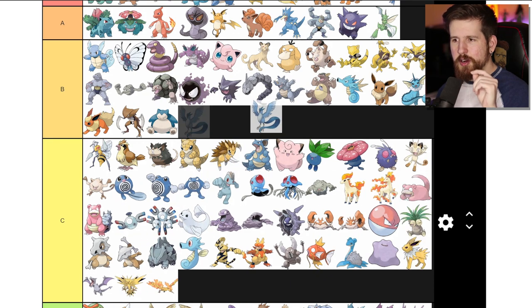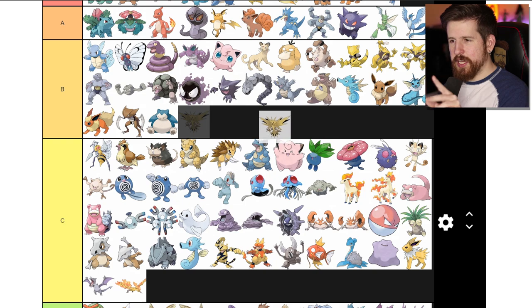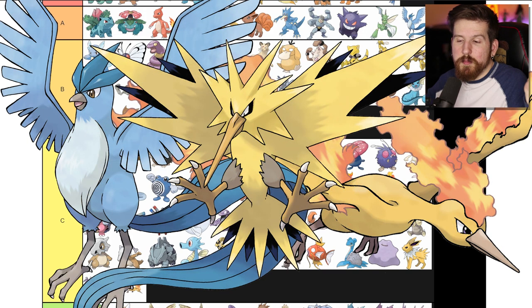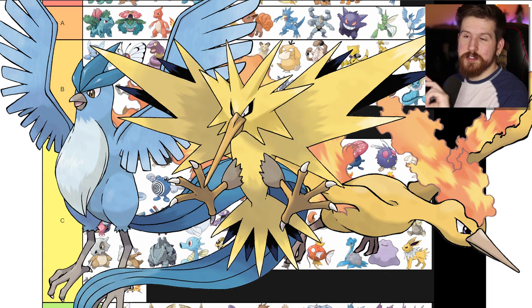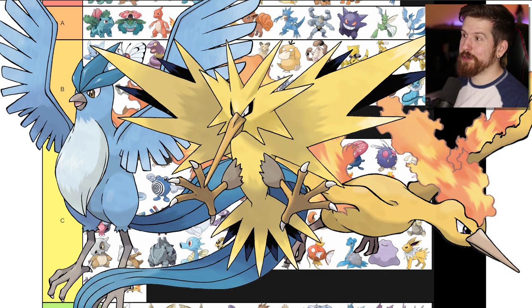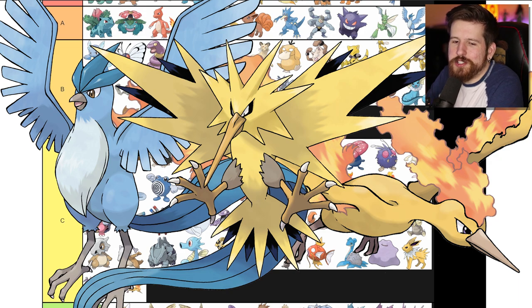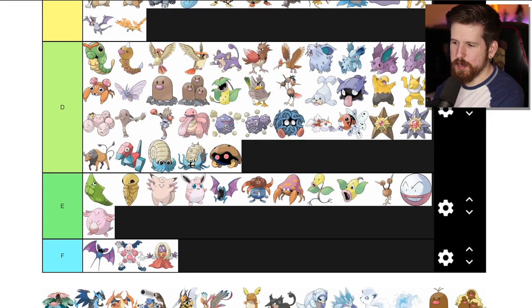The legendary birds: Articuno is the coolest of the three, solidly in A tier. Zapdos is the second coolest, squarely in B tier. Moltres - you're fine in C tier. Some might think that's heresy but Moltres is not the coolest of the three. When I was a kid I figured out that Artic-uno, Zap-dos, Mol-tres means one, two, three in Spanish - I thought that was super cool. I even made fake legendary birds continuing the pattern, like Psyquatro the psychic legendary bird, and Ground Cinco the ground flying type legendary bird.